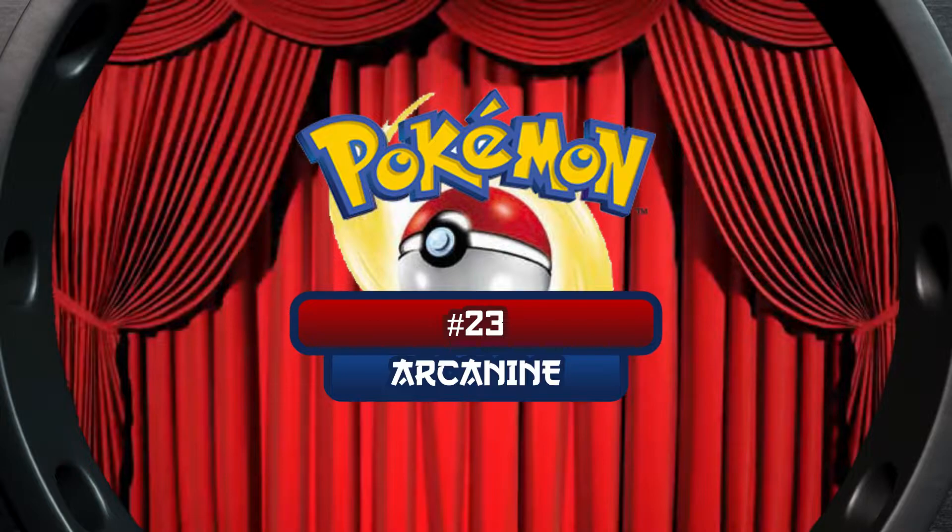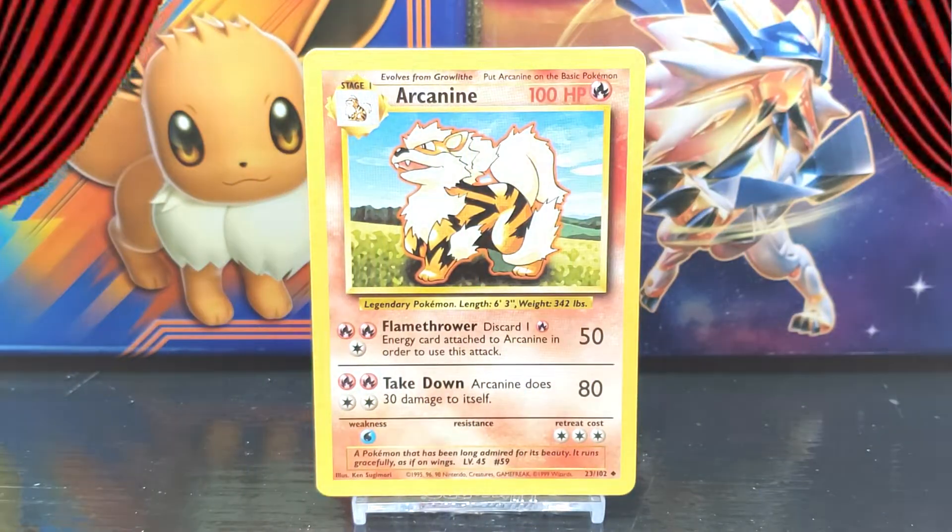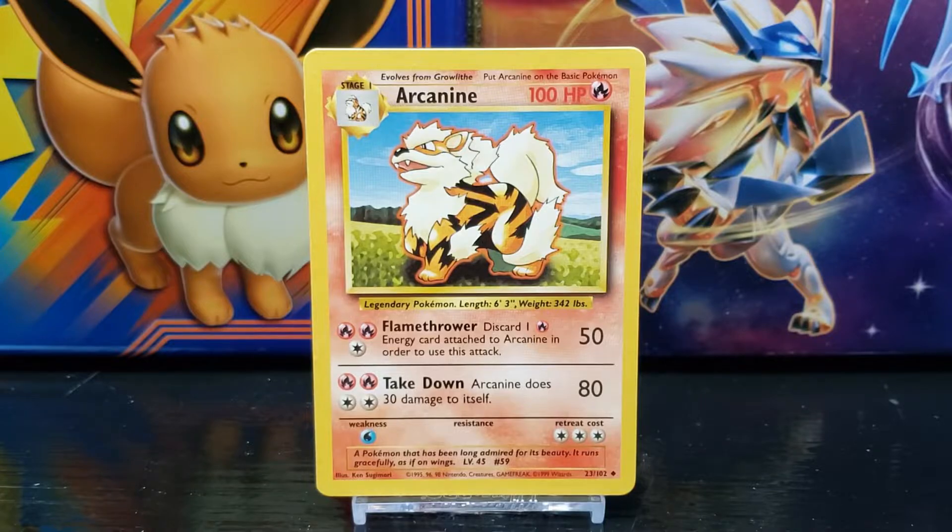What's up everyone, welcome to the Nerd Realm. I'm Kyle the Wanderer and on today's card vault series I'm going to show you the Pokemon card from base set unlimited, number 23, Arcanine. So without further ado, let's reveal the card. There it is — the Pokemon card Arcanine from base set unlimited.